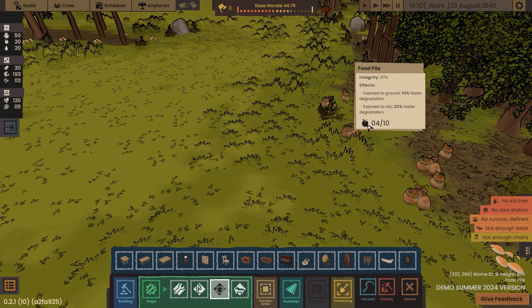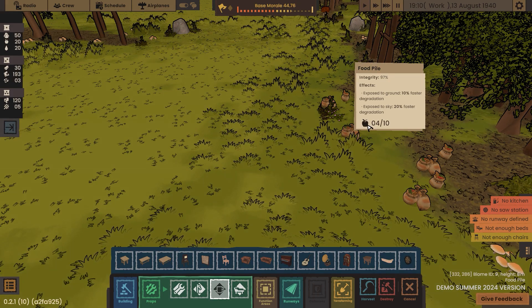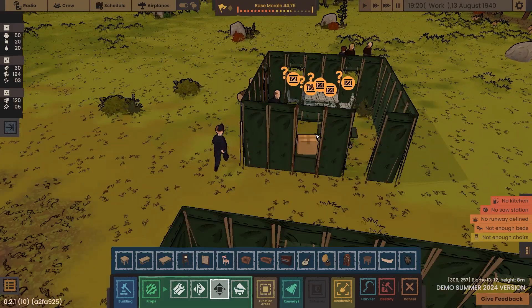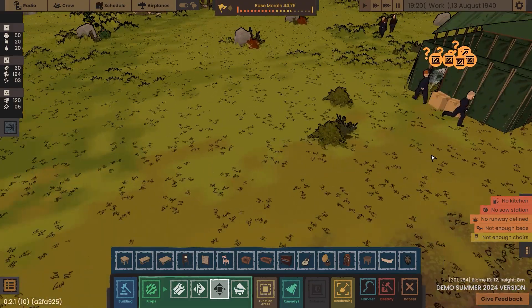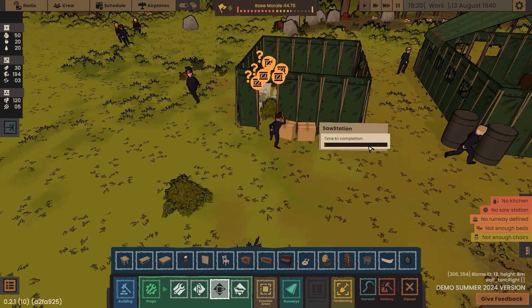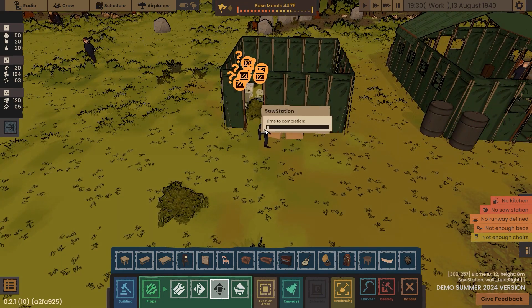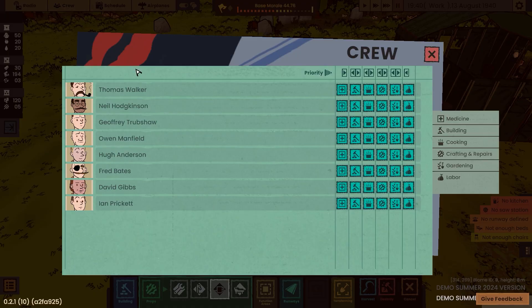A food pile — okay, so it's going to degrade pretty quickly outside. So it's on the ground and it's outside — it's going to degrade pretty quickly. How's the chairs coming, kids? Are you excited? I can't seem to click on you. Can I find who lives here? There we go — Thomas, Neil, Jeffrey, the whole gang over here. Looks like I can prioritize you a little bit. If I do that and then do that, that seems to prioritize for everybody.